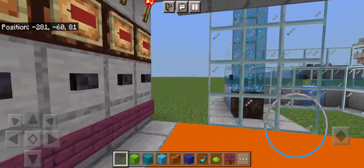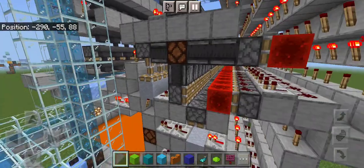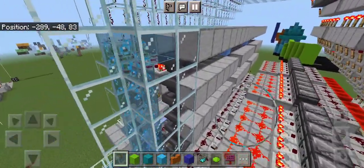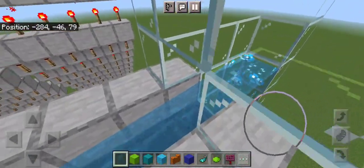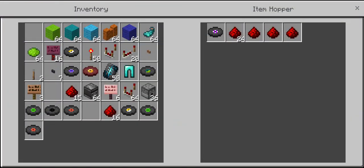I can show you stuff that I can't explain — that's probably a topic for another episode. What I want to show you is how the actual sorting system works. The discs get ejected and go into particular hoppers that have redstone in them.